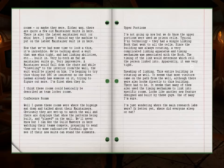Conference Rooms. I guess these rooms were where the bigwigs sat down and talked about their maintainers. Obviously they are set up to watch the wall, and there are displays that show the patterns being built and played on the wall. We'll never know, but I can see the guildmasters in here watching their teams compete, preparing to send them out to some radioactive fireball age to see if their new suits can stand the elements.